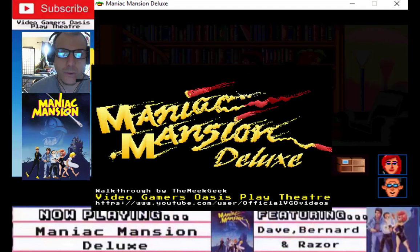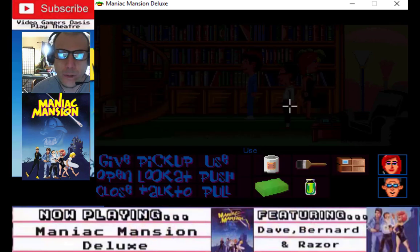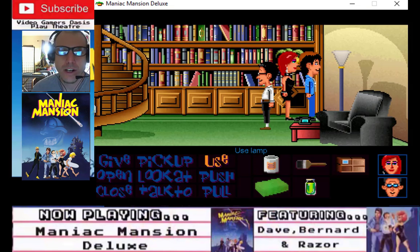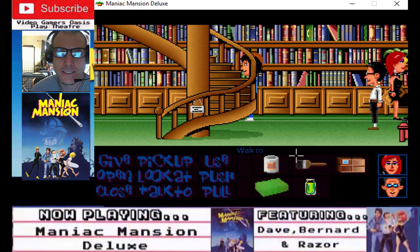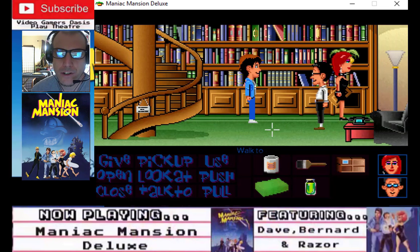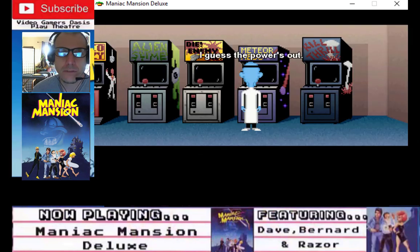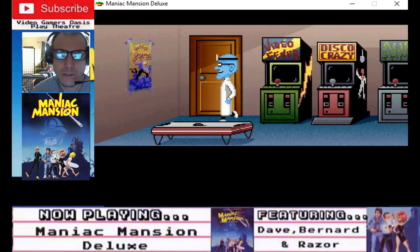All right, our hero is back — we're going to continue on. We've already achieved the sealed envelope with the help of Razor and Bernard. Now, I guess the power is out. It looks like the mad scientist is going to the arcade.